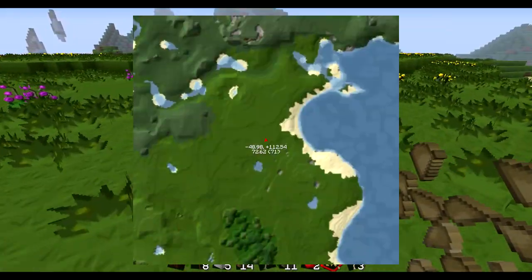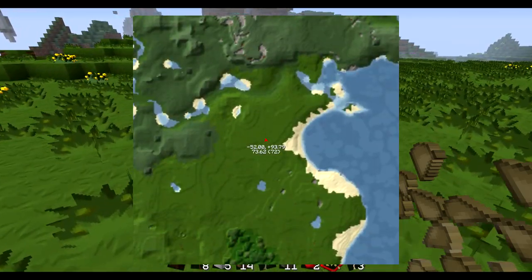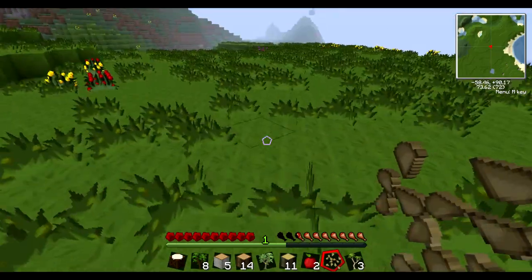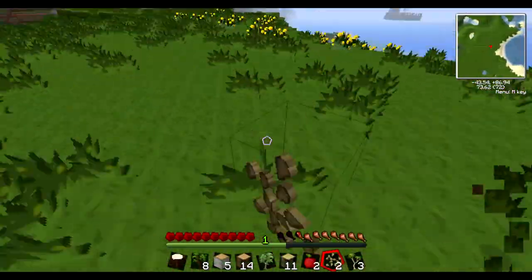Though that mountain cliff is nice — isn't it nice to be against a mountain sometimes? Though it's a different biome. I really love plains biomes, so I'm just going to stay here. Love the ocean.